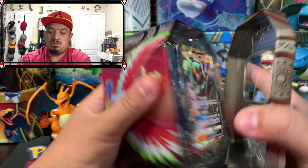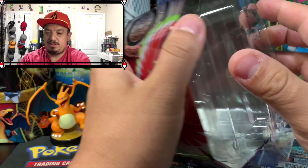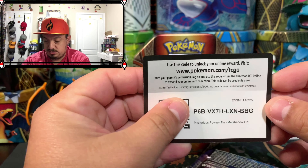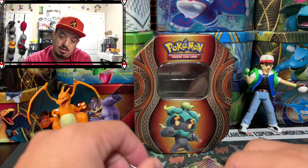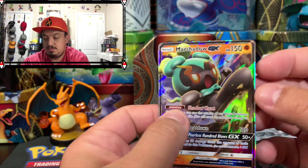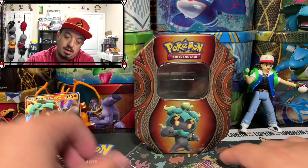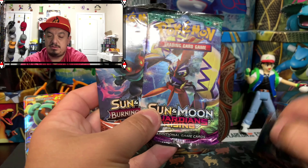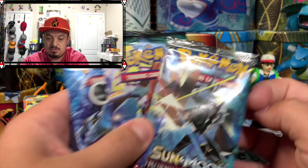We should have two Burning Shadows and I think a Steam Siege or Fates Collide — one of the two, or maybe even both — and maybe Evolutions. Here's a code card for the tin, here is the Evolutions set, here is the Marshadow GX which is bent — you guys can see it right there. Guardians Rising, Burning Shadows, Guardians Rising, Burning Shadows, and Evolutions. We're going to open them up in this order.